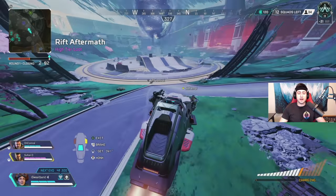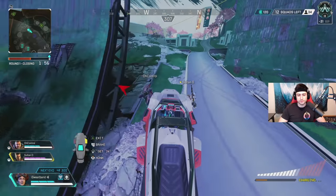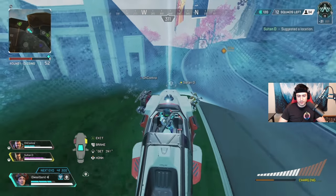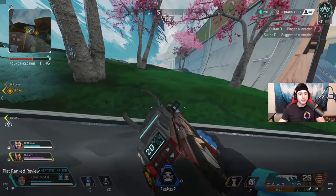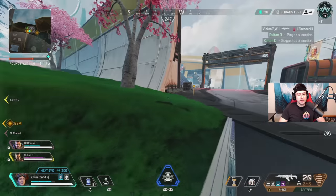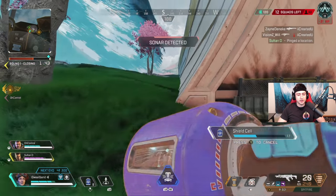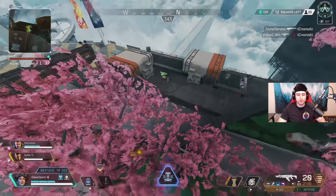I thought you could go up into the rift with the Trident but I guess you couldn't. There's a team on the left and we decided to go by them. We hopped out right here, and this was honestly not the best spot — the hill on the left side of the screen is a nasty head glitch. We should have pulled the Trident right up to the head glitch and hopped off there. Instead we didn't, and we almost died because of it. I decided to go up and throw my ultimate because Sultan was very low.